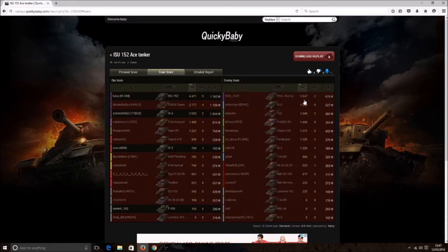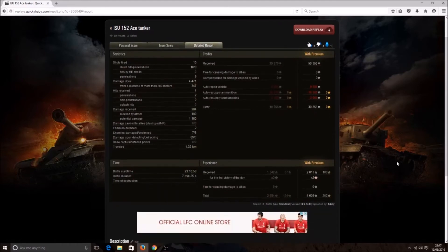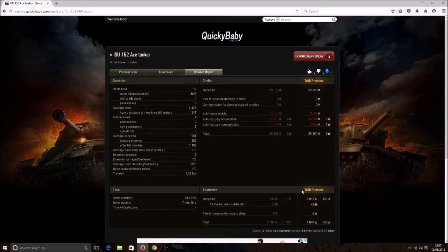And the Borsig — although we did give him practically a thousand points there right at the end — obviously did quite a bit for the other team as well. We made 30,000 credits, which is quite a nice profit for a non-premium tank, and with the premium account and the bonus for the day it was just over 4,000 experience.